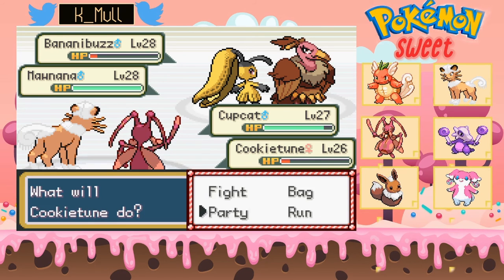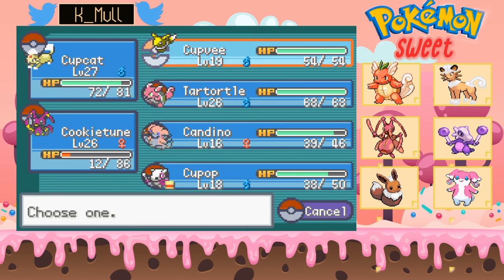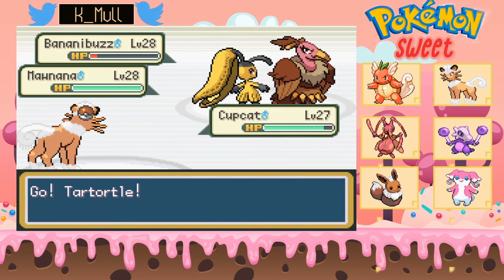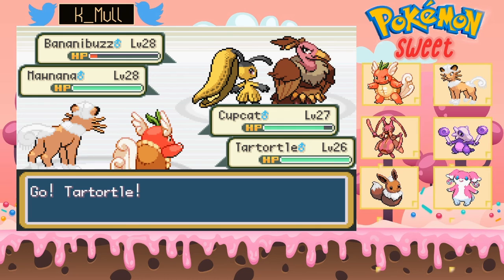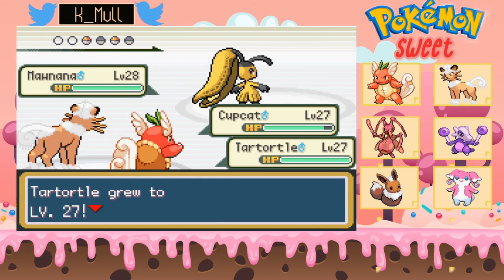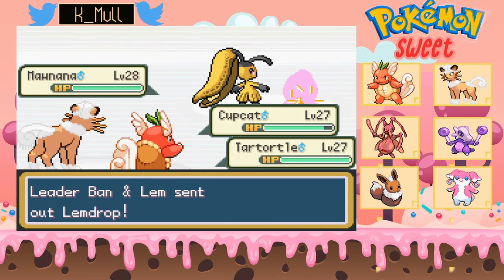Use Bite and switch out. Let's see — that should work. Level 27, good. Alright, who's up next? Bum Drop.